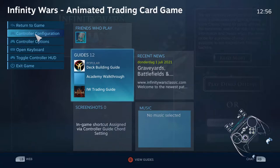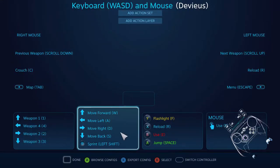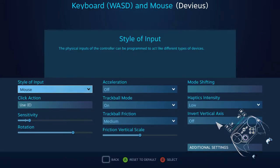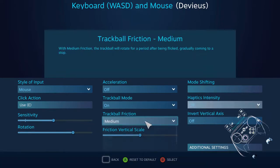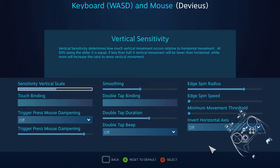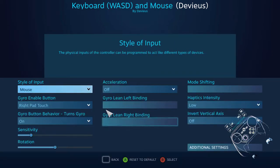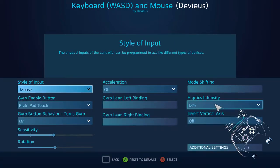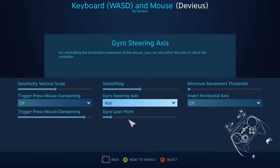Gonna go ahead and change my controller configuration. It's pretty simple — it's still just a card game, so mostly just a mouse. Turn the friction off — yeah, that looks good. Add some gyro into it, or why not? And a roll. If you're not using roll, you're doing it wrong.